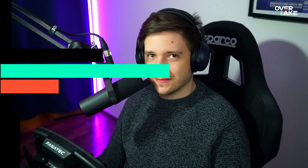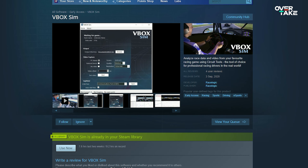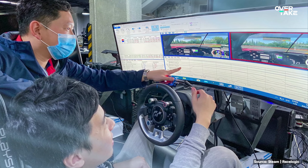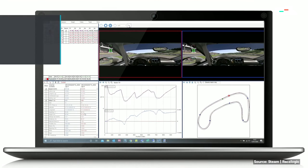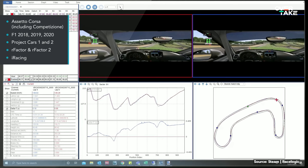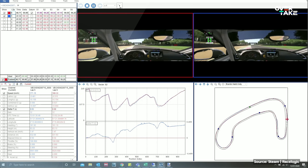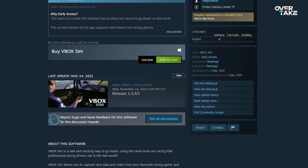So let's get started. To showcase telemetry data and learn how to read it, I'm using the VBox Sim A software, which you can find on Steam and that I got a free key for from the developers. This program helps you record telemetry data and simultaneously records your monitor, so you can play back the data together with a video feed. But VBox is quite pricey — you don't have to use it; there are free alternatives out there.